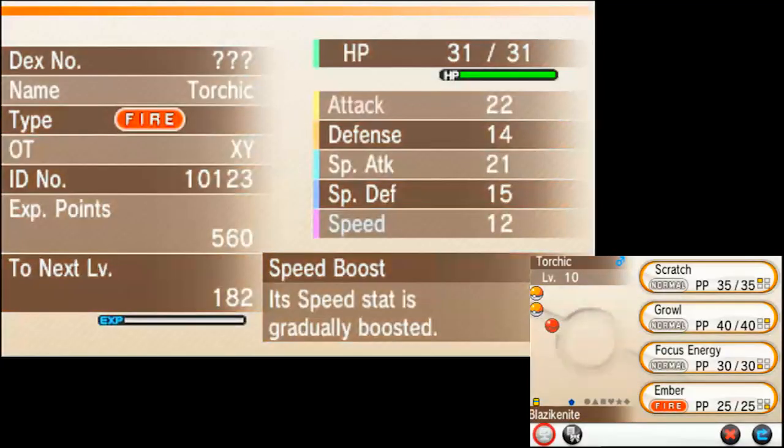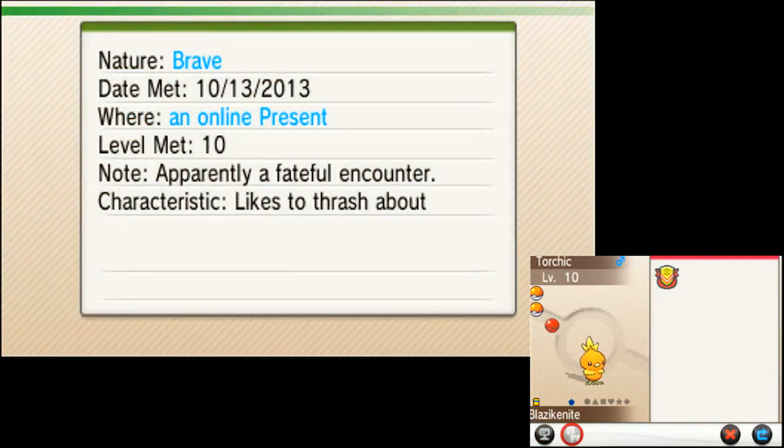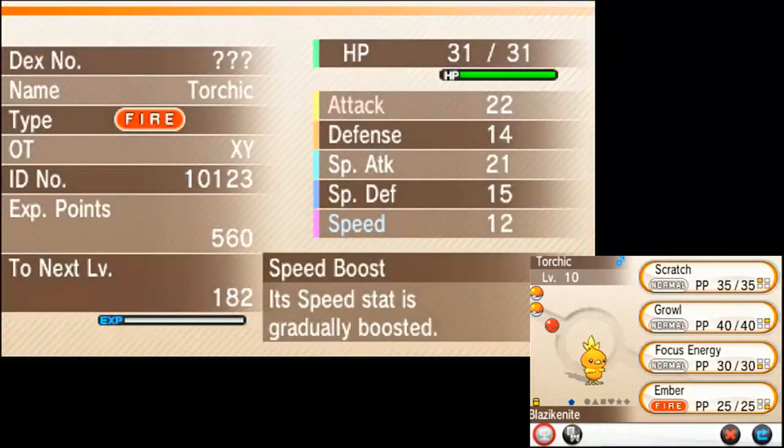Alright. So, this Torchic... Oh, nice. That's not bad. It's got a Brave nature — upped attack and reduced speed — and because it has Speed Boost, that will not be bad whatsoever. So there you go. Here is my particular Torchic.